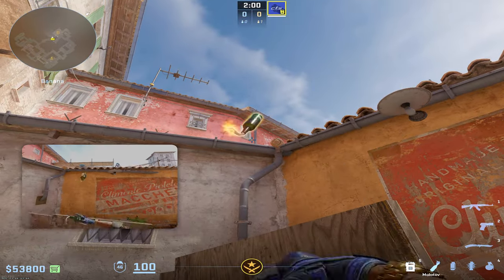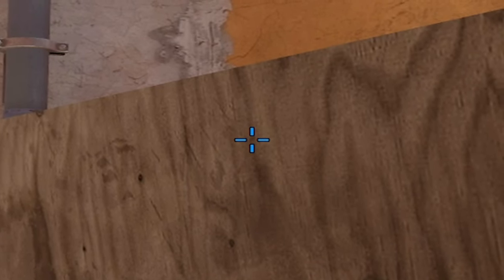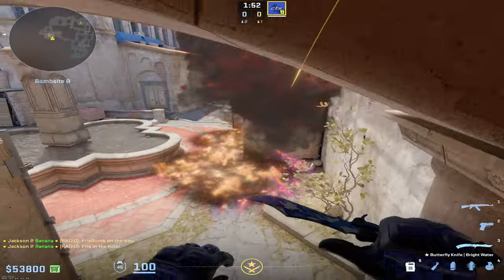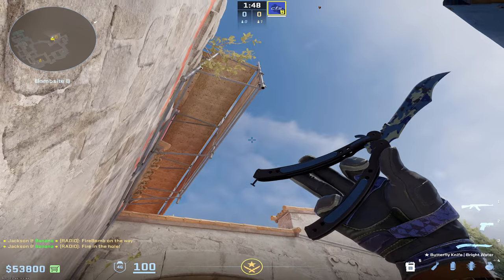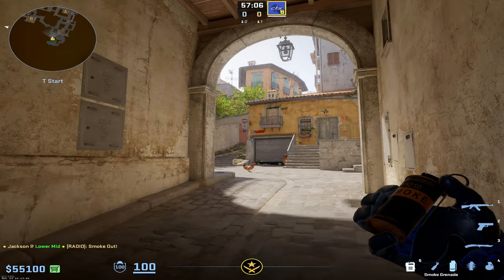From this exact same position, right after you Molotov Oranges, you can simply find this little black dot right here on the wall, go just above it, and do a simple jump throw. That's going to pop all the way down here right at head level on Second Oranges — it's going to do about 50 damage, and paired with the two mollies it's probably going to get you a kill if they're standing there.